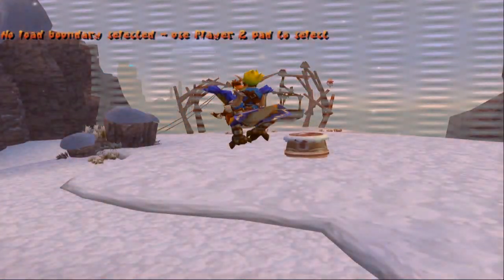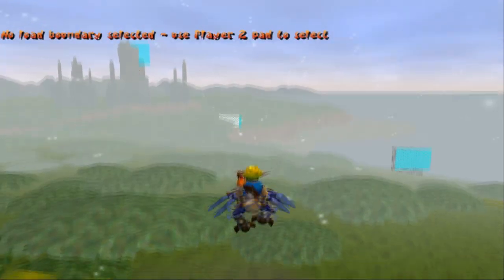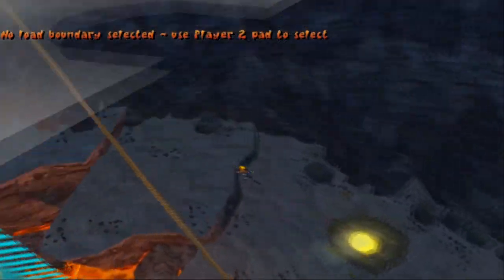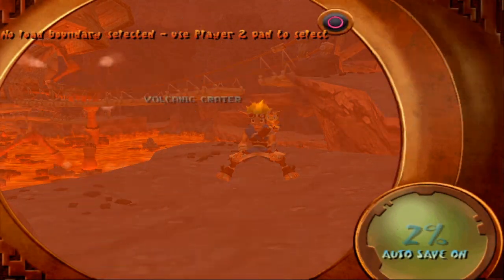So right here I'm going to intentionally miss the checkpoint for the volcanic crater, and you can see that once I save my game it will say snowy mountain. I'm going to take a look real quick.